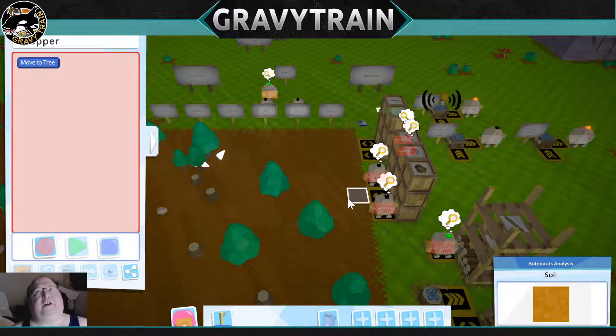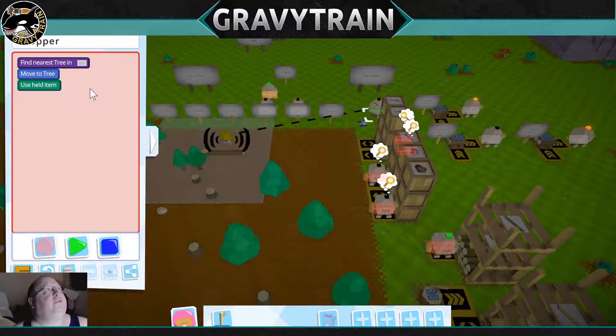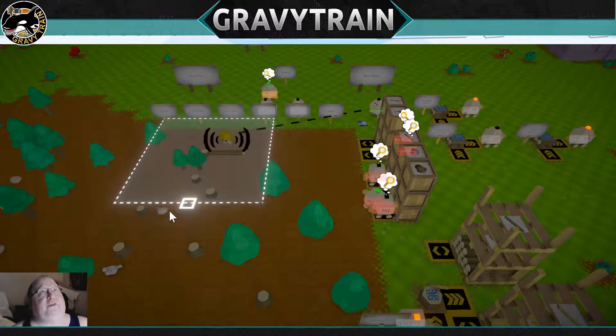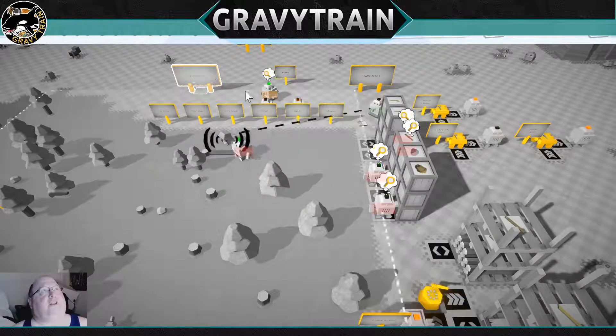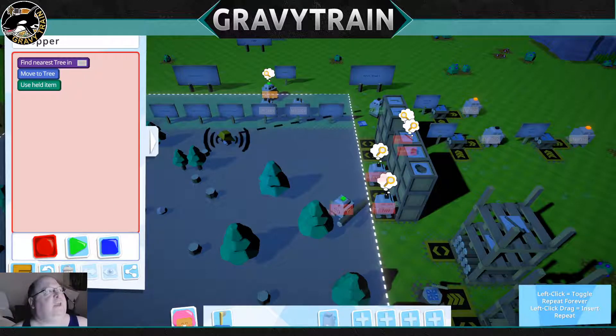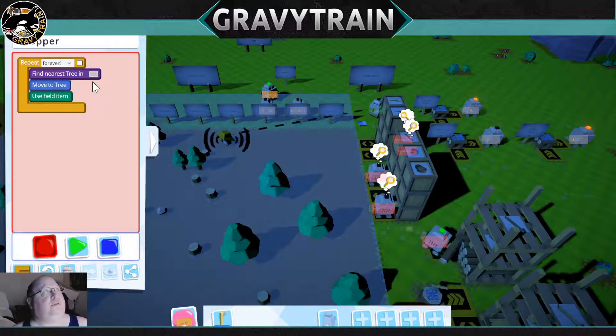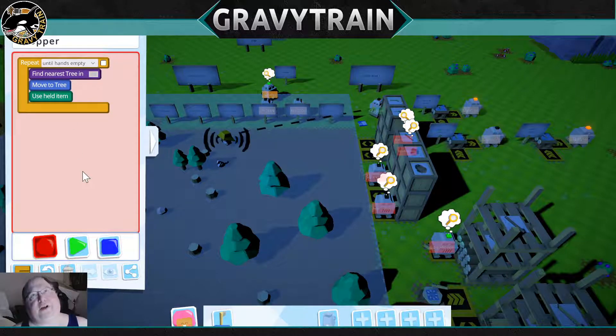I'm going to come out here with my handy-dandy axe and chop down a tree. While I'm still in editing mode, I'm going to select the structure for him to chop in — he will chop down anything in this area. I'm going to tell him to loop, and now I'm going to change the condition.